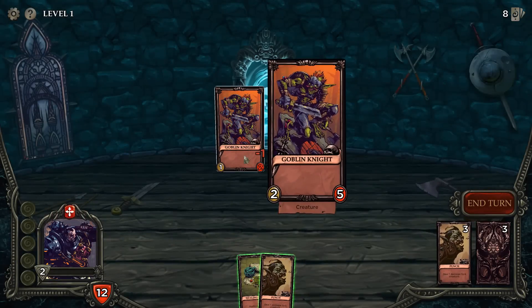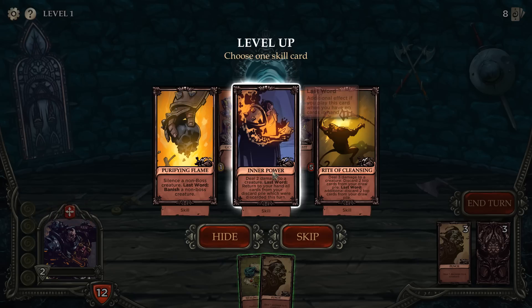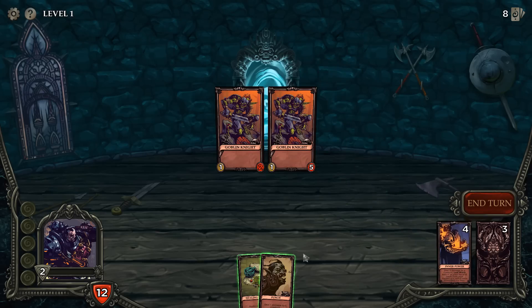I tried to crit him but it didn't go through. We get to pick a new card: Purifying Flame — it's got last word, additional effect if you play this card when you have no cards in your hand, banish a non-boss creature. Inner Power deals two damage and if it's the last card you play, returns all discarded cards from this turn. Rite of Cleansing deals three damage and discards two cards. I'm gonna go with Inner Power — it seems like the best thing here, a really solid loop.